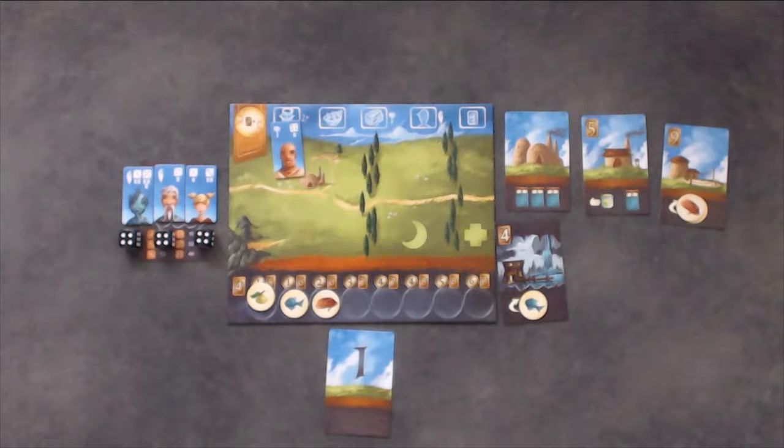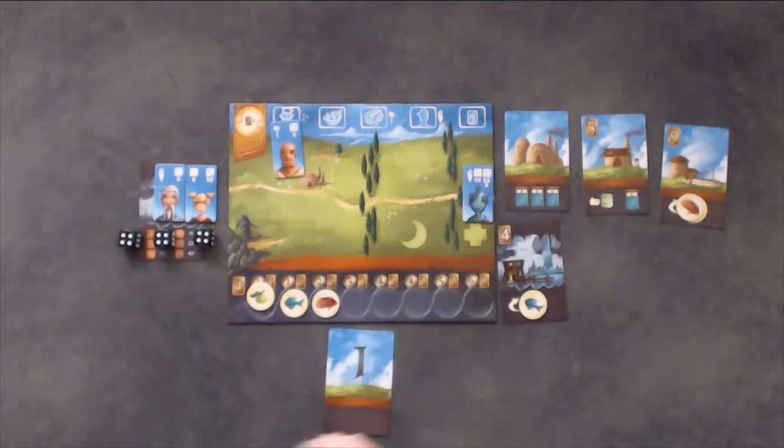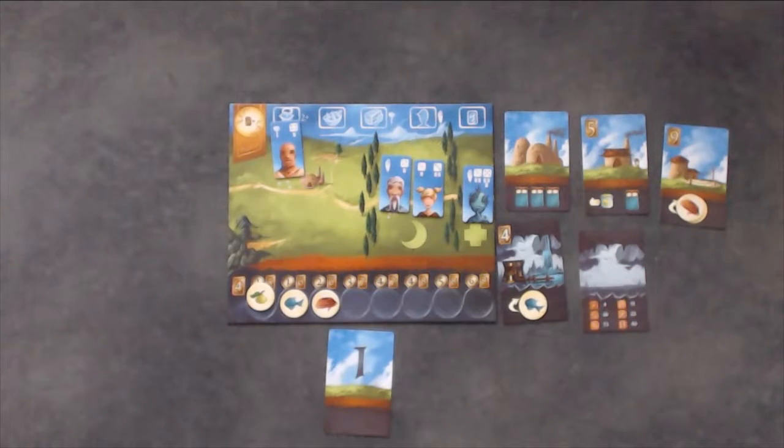If the total is greater than or equal to the explore number associated with their choice, they succeed. If they do not have enough or want a higher choice, they can choose to exert one or more of their villagers from the card to gain extra lanterns. To exert a villager, remove the villager from the cave card to the injured area on their player board. If they succeed, the player receives the reward listed, moves their villagers to the exhausted area on their player board, and places the cave card underneath their houses. If the player does not have enough lanterns, they fail and do not receive the cave card or any of the rewards. Move their villagers to the exhausted area and put the cave card at the bottom of the cave card deck. If there is a failure description, read it and apply the effects.